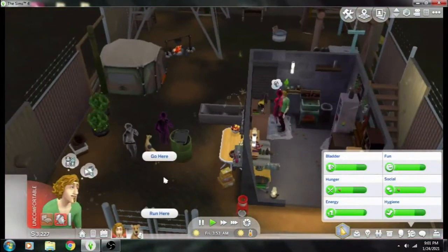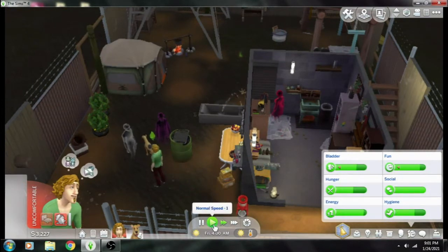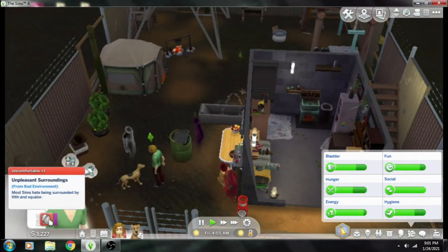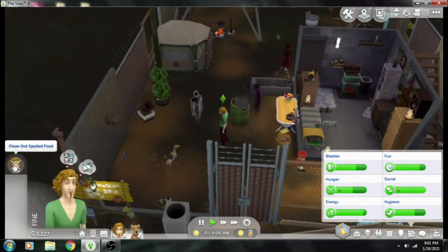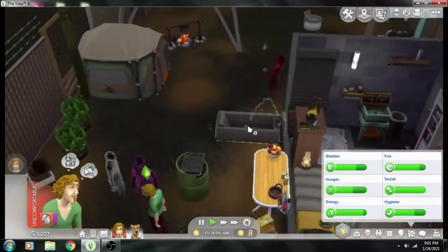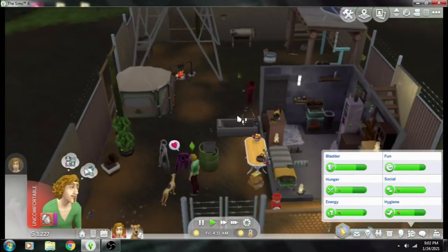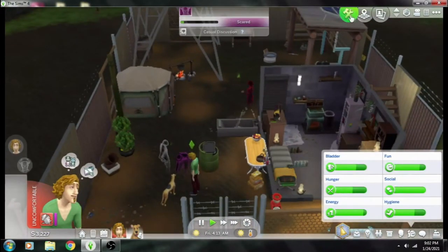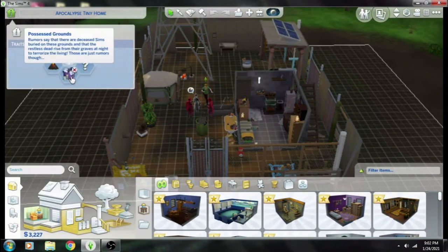Hey there, I'm Desi and I do things, and today I'm doing things with The Sims 4. I'm going to show you a mod that you can install — it's a lot trait that's compatible with any lot. You can add this to any residential lot and it will turn your residential lot into a haunted paradise.